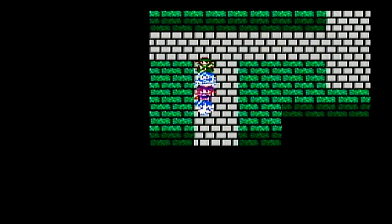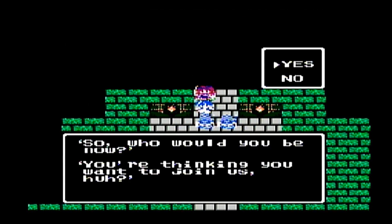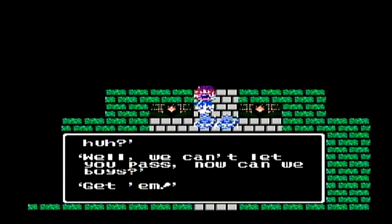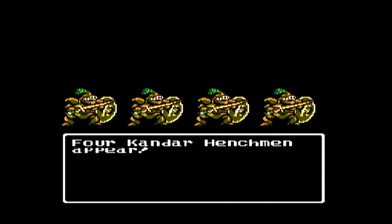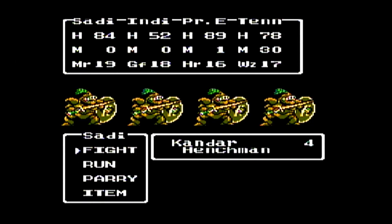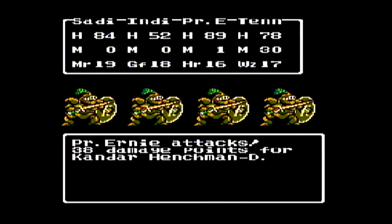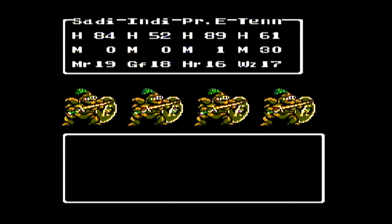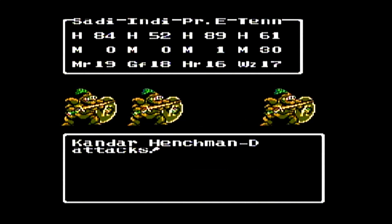Both Sadie and Indie are very close to getting their class change. It's the Kander henchmen again — our clue that it was Kander was the Eliminator and Executioner enemies that looked like him. These guys are the same as they were back in the Tower of Champagne, so no problem with them — just take them out easily.